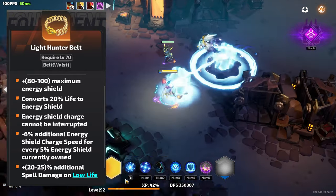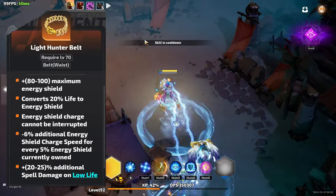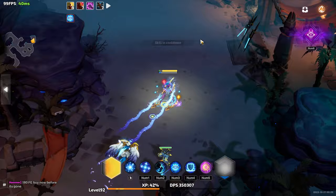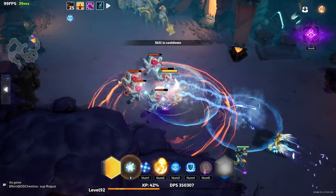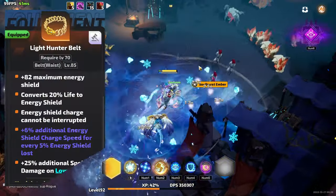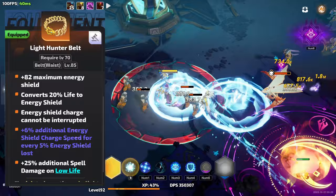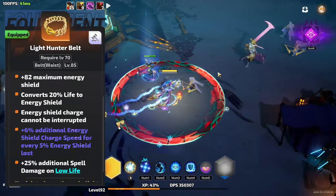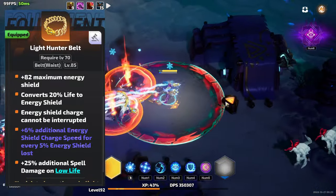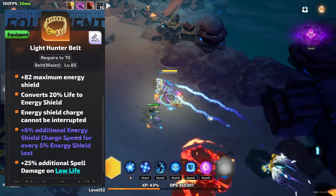On the one hand, that means your shield is technically always charging, so as soon as you take damage it will start to bump up again. The downside is you're losing about 15% of your total health pool to do this, which isn't a great sacrifice. Luckily, I have a simple solution: just corrugate it until you hit the emberized version. The emberized version instead says that you gain 6% charge speed for every 5% of your total shield that you're missing.